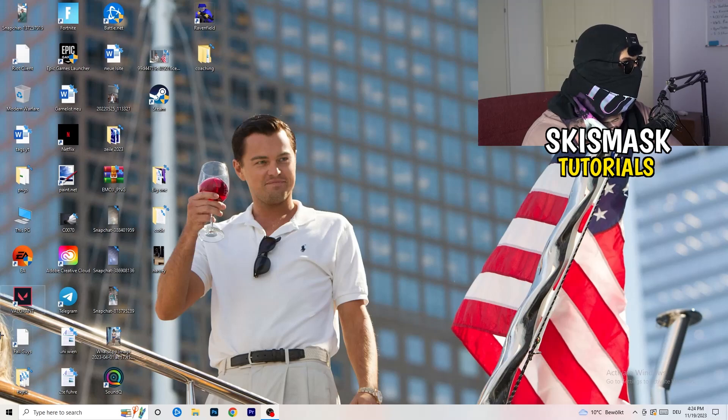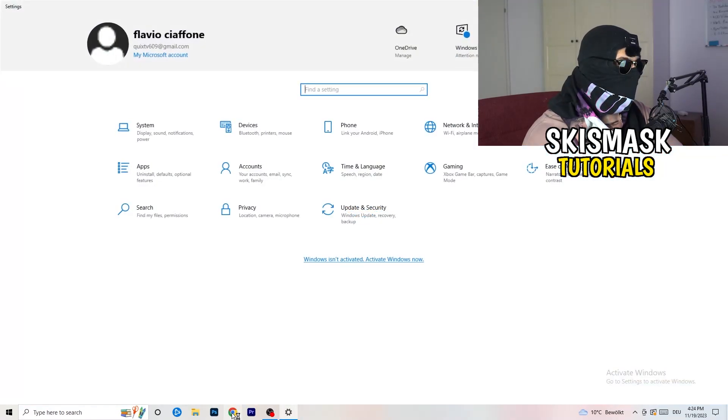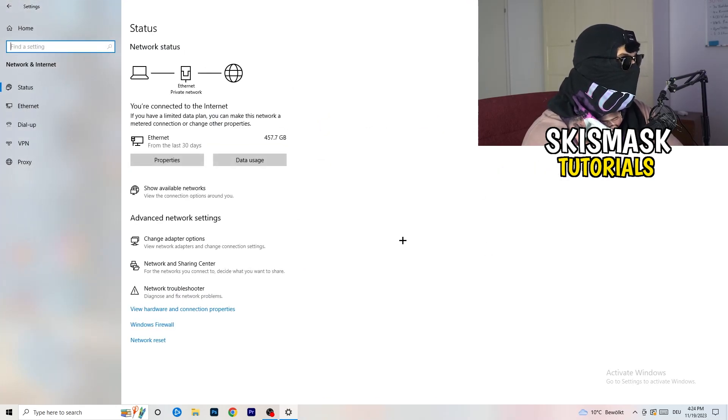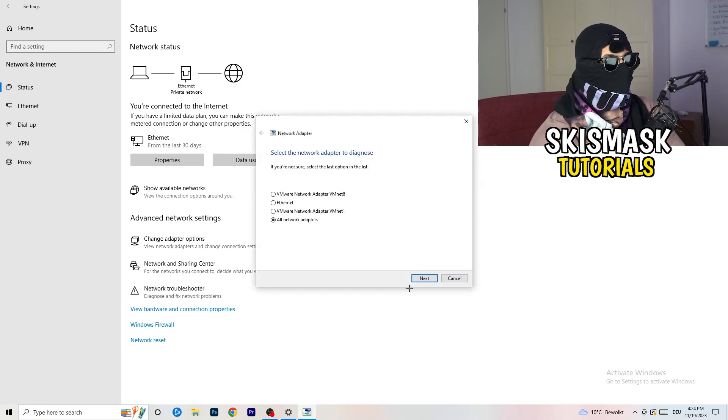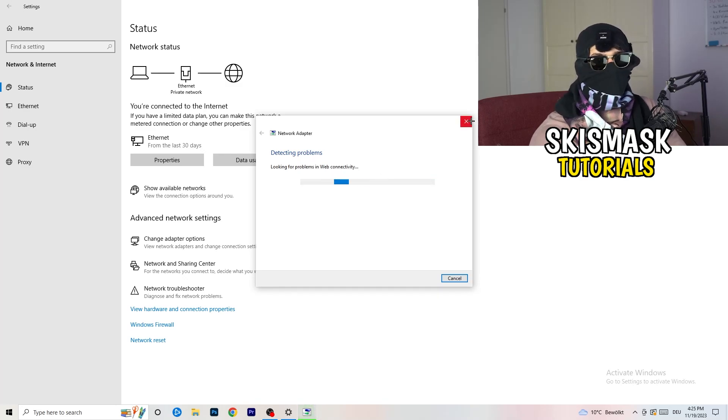Next, go to the bottom left corner of your screen and click on the Windows symbol, or press the Windows key on your keyboard. Go to Settings, then click on 'Network and Internet.' There are a lot of things you can do here. The first thing I want you to do is click on 'Network Troubleshooter.' Windows will detect any problems related to your network and try to solve them — I'd go with 'All Network Adapters.'